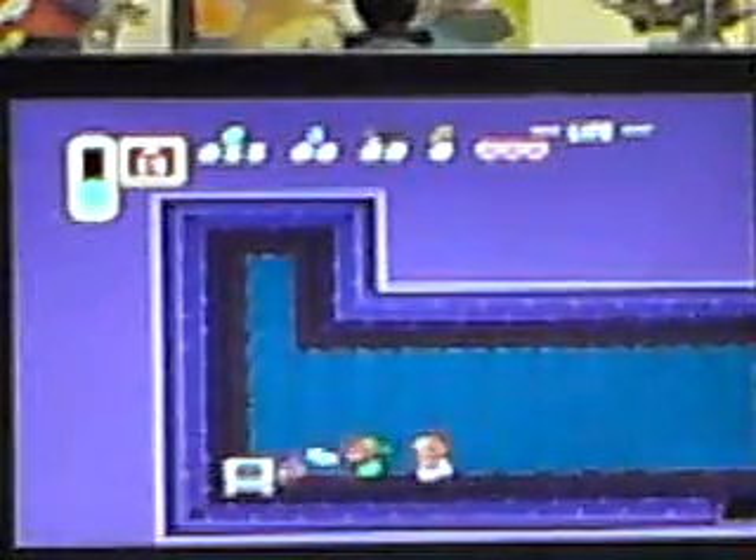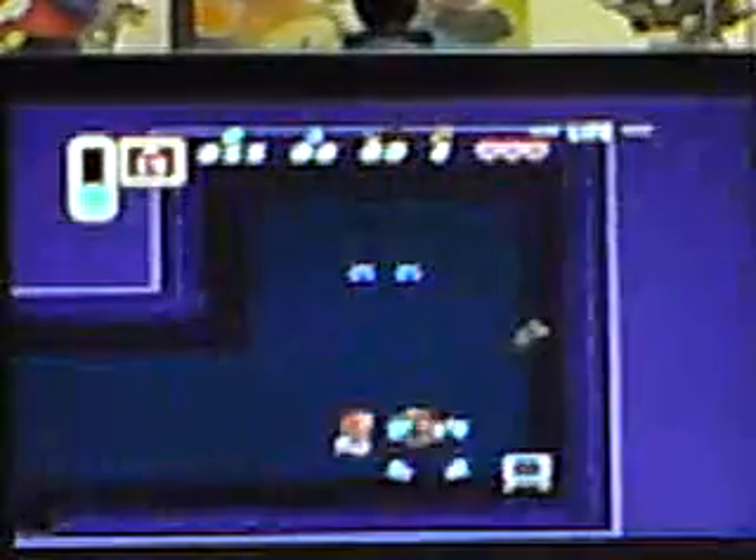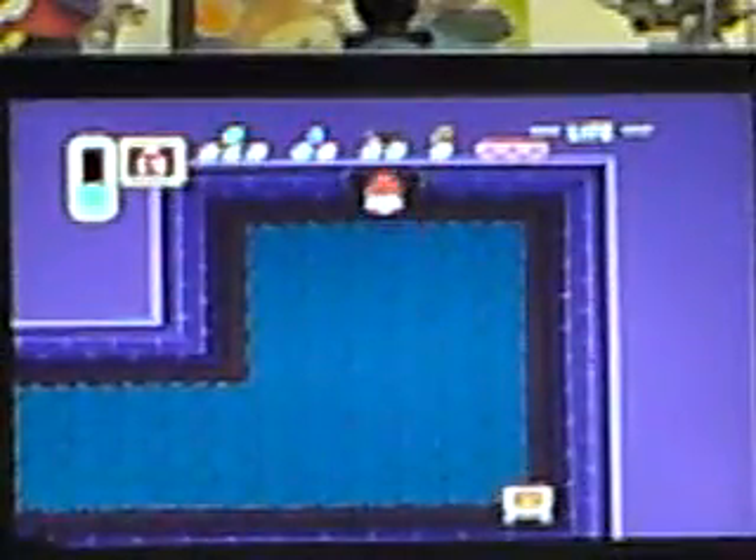Blue rubies are worth 5, green rubies are worth 1, red's worth 20. Kill this rat to get a key — it's only that rat, but it counts as confusion because all the rats look the same. You'll work it out. Just keep killing rats until it drops one. Even I can work that one out.